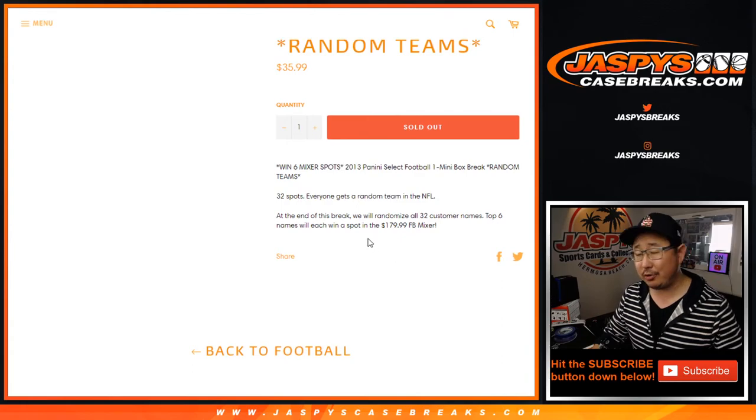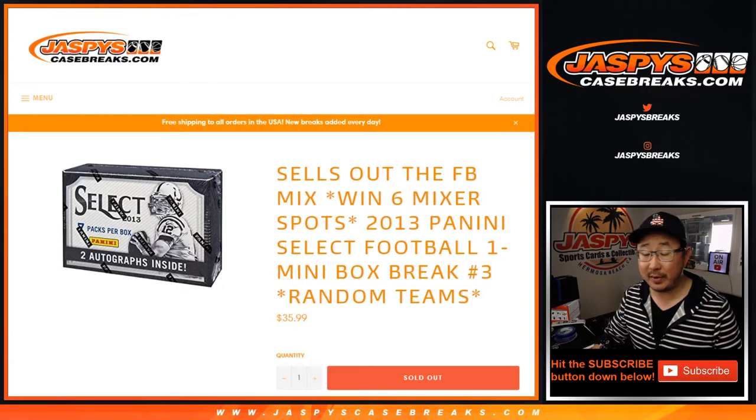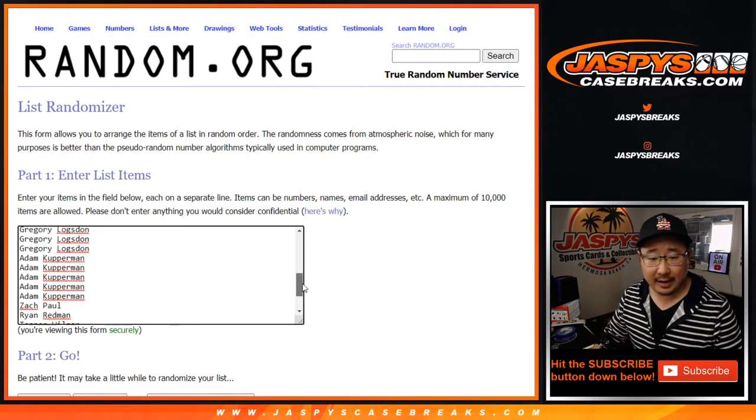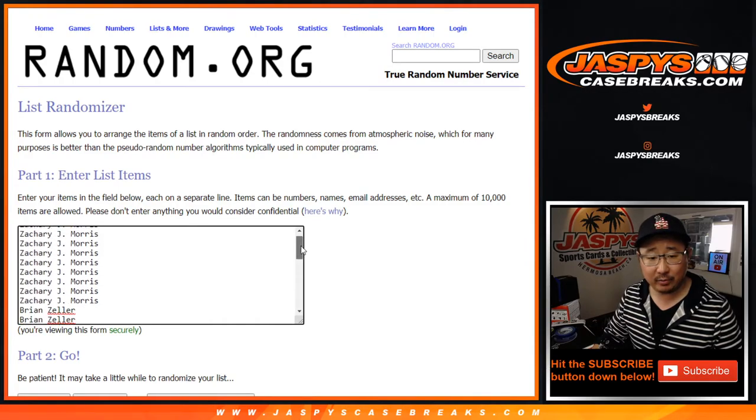So at the very end, we're going to do the break itself first, but at the very end we're going to re-randomize everybody's names. Top six names are going to be in the football mixer, which is sold out and will be breaking after this.